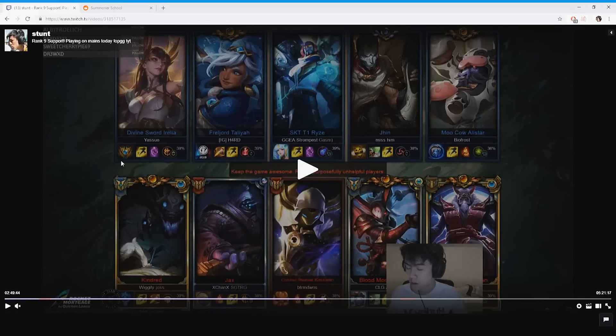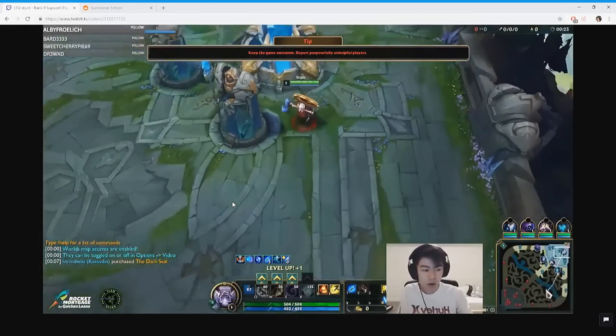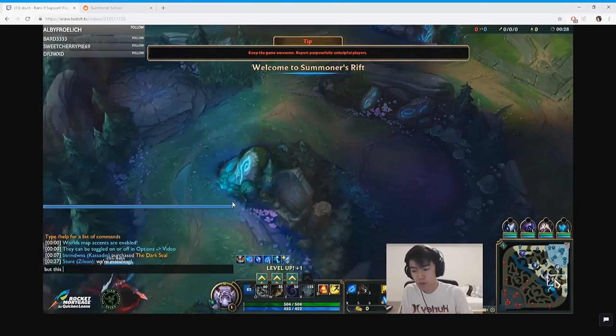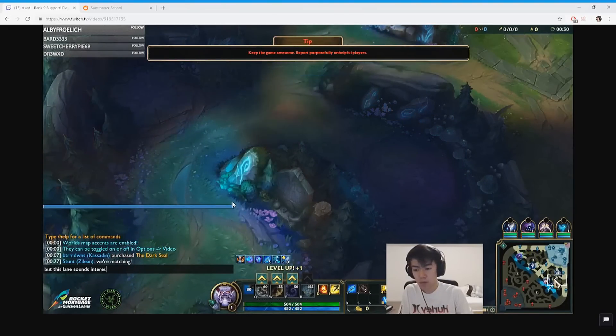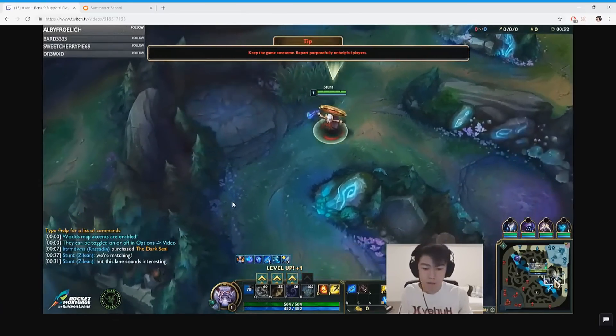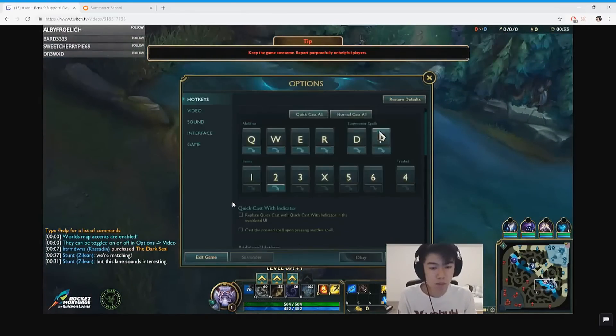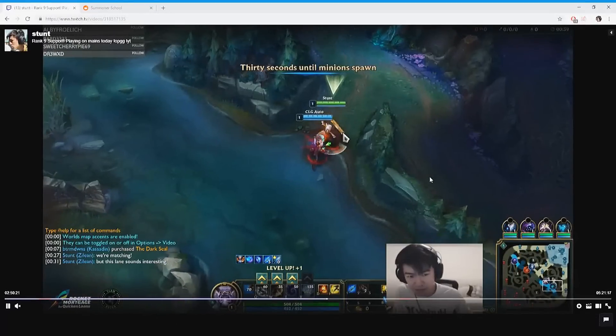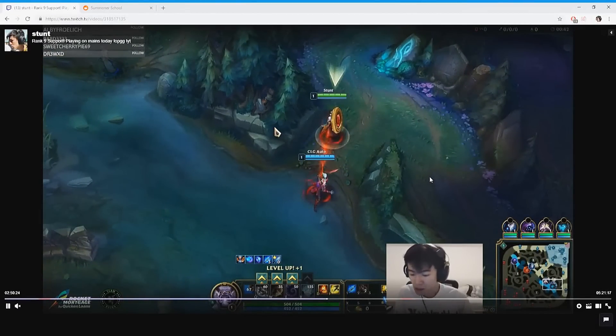Going to the game now — we're going to have a pretty standard level 1 five-spread to watch all the jungle entrances for invades, and then placing the river ward before going to lane. Around 1:15 is a good time to place the river ward if you're not sure when.